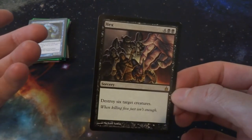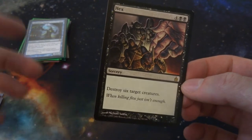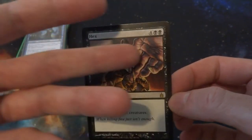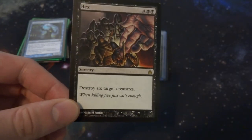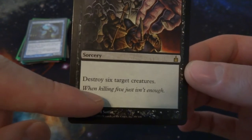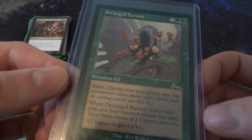Next, just a random one from my collection — Hex: four and two black mana, destroy six target creatures. It's a weird card in that it specifies the exact number six. You have to destroy exactly six creatures. But if your opponent has a field full of creatures or happens to have exactly six, go ahead and destroy all of them — for when killing five just isn't enough. Very strange card.